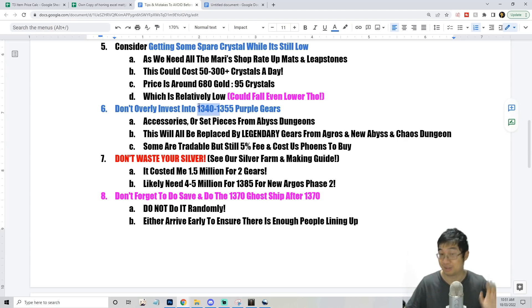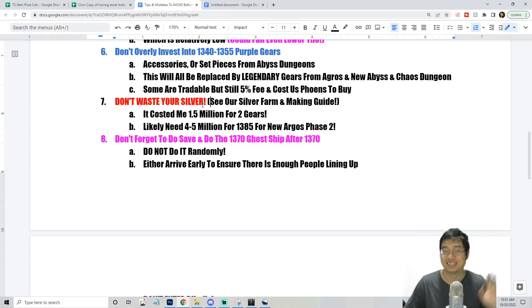Most dungeons can be cleared at 1340 with normal purple gears. Also, it's insanely costly in silver to transfer gears — it costs about 120,000 silver to transfer each gear, and about 25,000 silver to upgrade each gear. Just for two gears — one to plus seven and one to plus nine — it cost me 1.5 million silver. I'm estimating that phase two of the Argos gear to reach 1385 will cost close to four to five million silver.